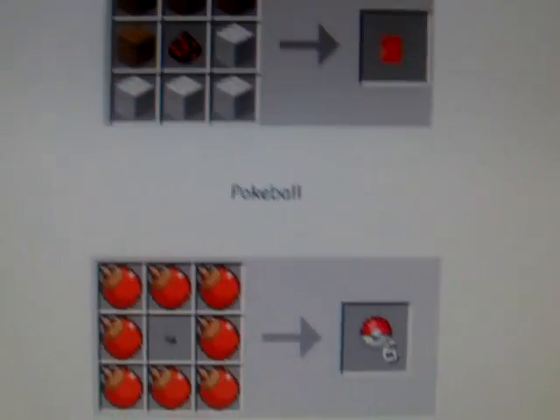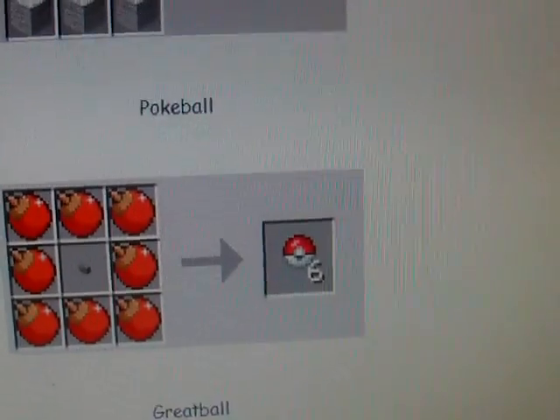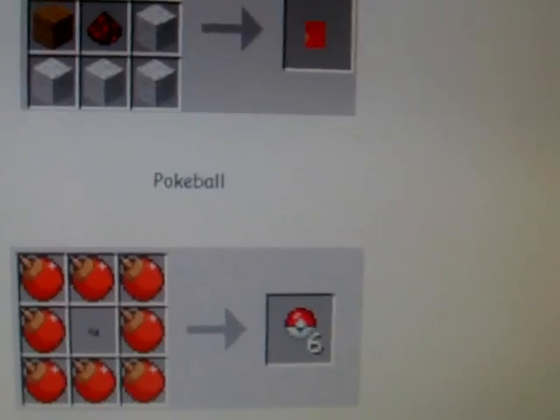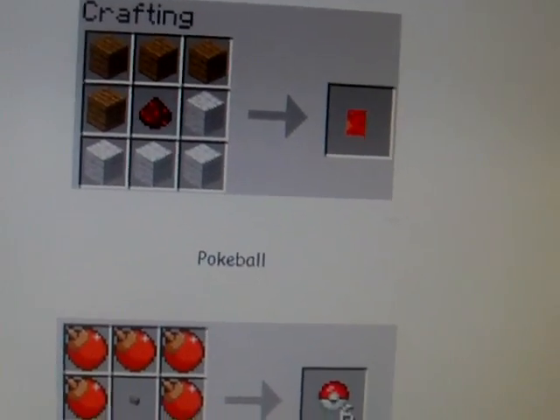I forgot to mention — when you get a Pokémon to be tamed, you have to catch it with a Pokéball and it just wiggles around like in the actual show. Then if it pops out and hearts come out of it, that means it's tamed.